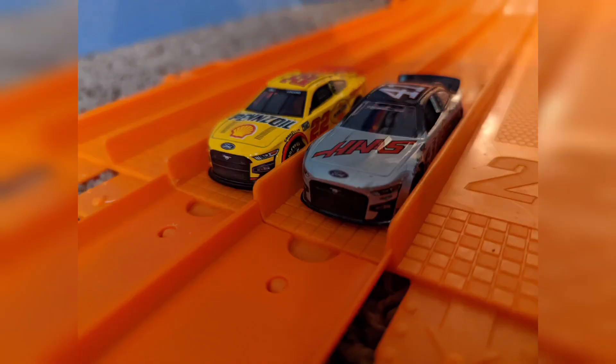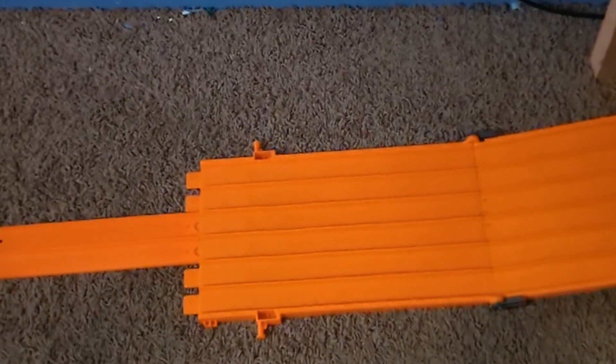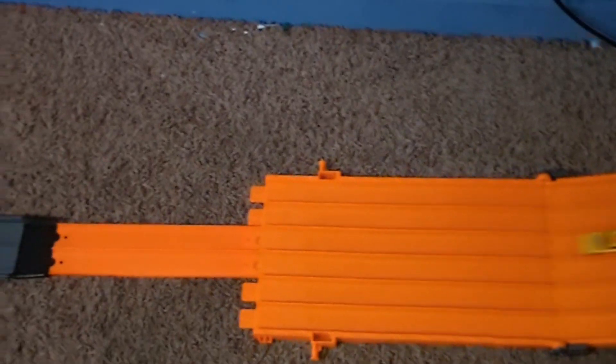Now in our bottom seed we have Joey Logano versus Cole Custer in our bottom eight. Logano with a huge lead over Custer — Custer will spin but he'll save it, but Logano will defeat Cole Custer by a mile.